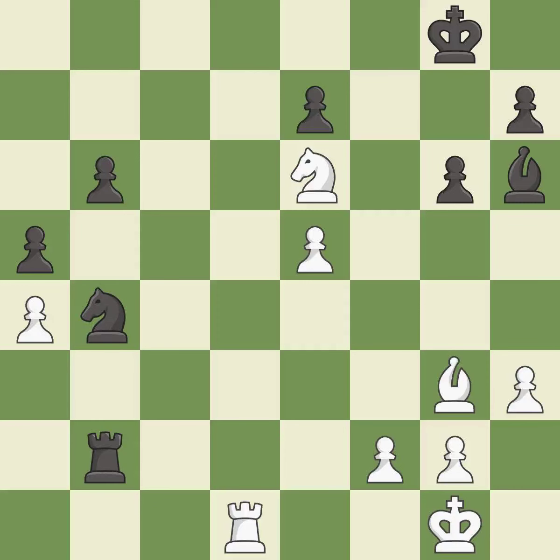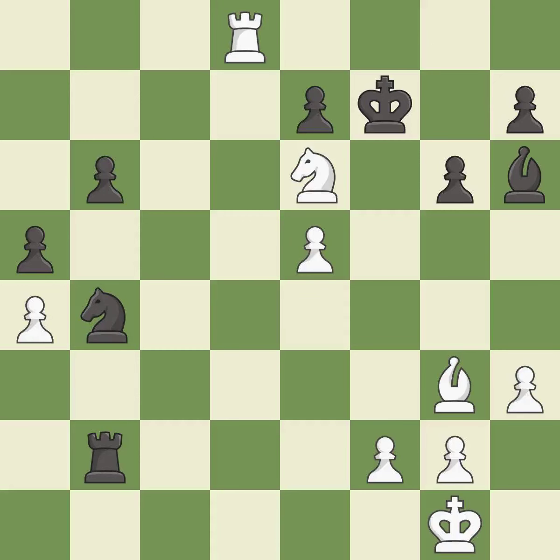This moves the bishop to a more active square, making it gain scope — it is excellent. There was only one good move there. This overlooks an opportunity to activate a rook by getting it to the 7th rank — it is a mistake. This steps away from the checking rook — it is best. This move puts the knight on a safer square — it is best. This offers an equal trade of pieces — it is best. This is the only move that works — it is a great move.